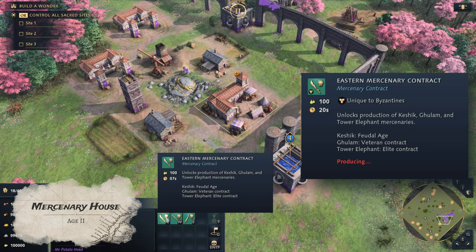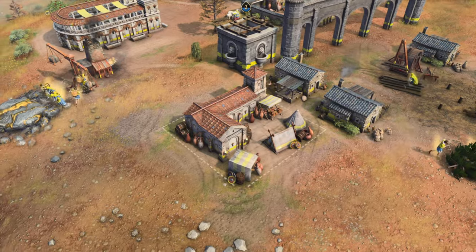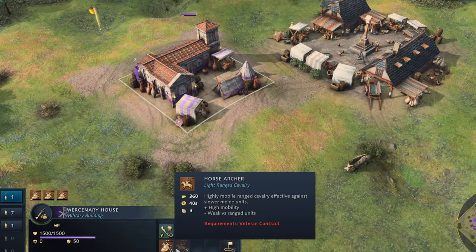Now in Feudal Age, we have access to the Mercenary House. This building produces mercenary units in exchange for olive oil after a contract is purchased, and only one contract can be purchased per match. Mercenary houses can also be placed near neutral trade posts, where they produce even more unique units that are randomly defined at the beginning of the match, and these units are produced 33% faster.